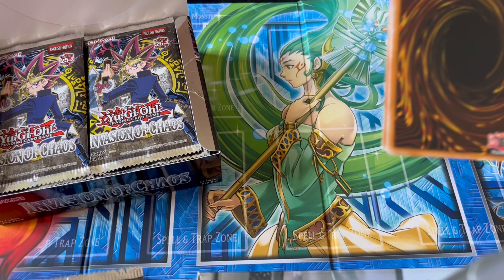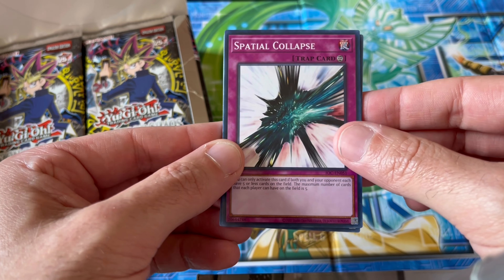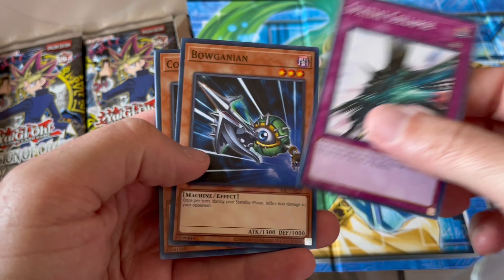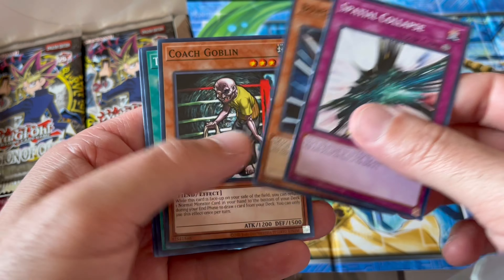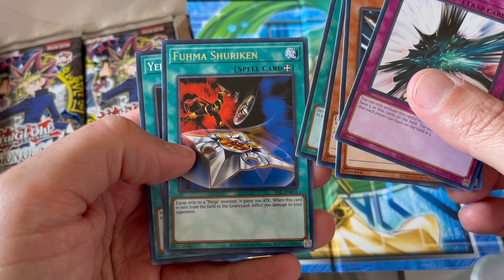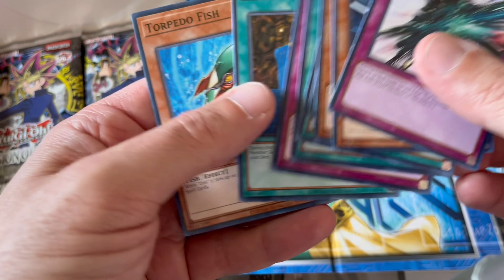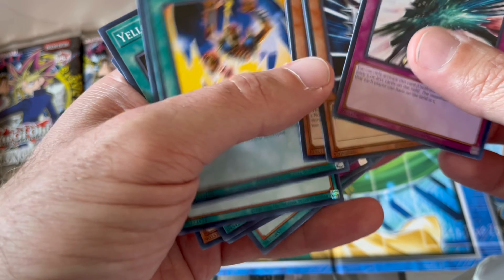Don't forget to go and watch the unboxing of the Blue Eyes Legend box — we got some very good cards in there: Coach Goblin, Thunder Crash, Fuma Shuriken, Yellow Luster Shield, Tower, Able Cycle. Nothing in here guys.